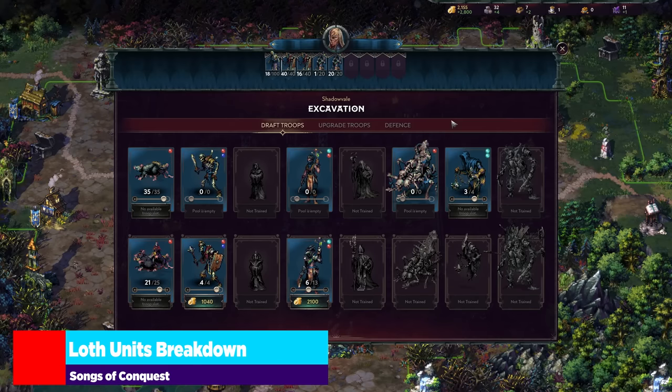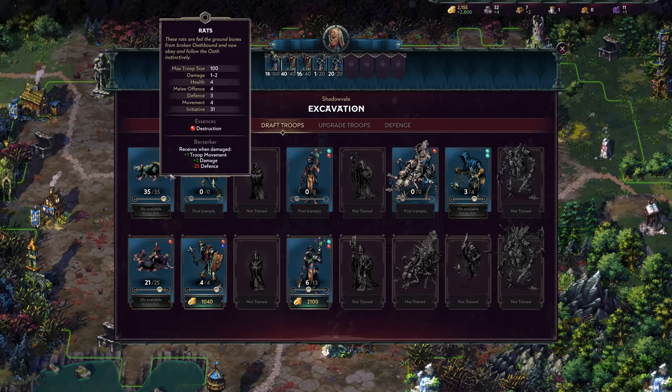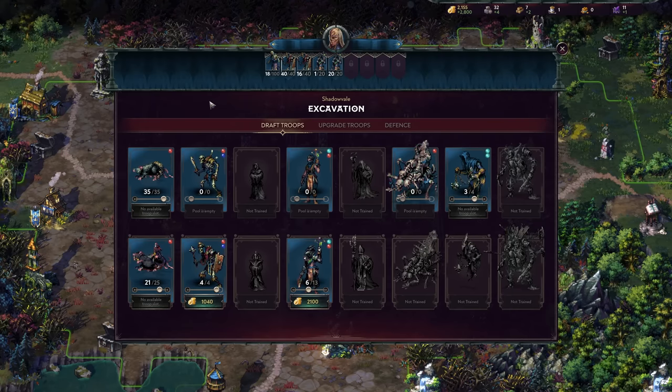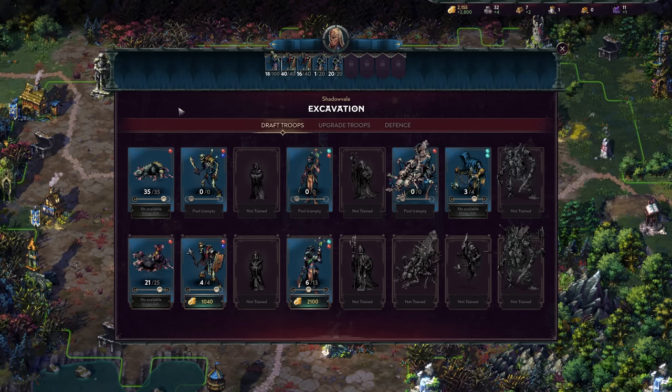Here we have all of the units for the Barony of Loth. For ease of discussion, I'll jump into the codex, though I wanted to show them in progression — starting with the rats and ending with the Legion. The units for Loth have a lot of crazy abilities. Unlike Heroes of Might and Magic, earlier units don't necessarily fall off in Songs of Conquest. Something like the Legionnaire remains viable throughout the entire game because they are so strong when fully upgraded.